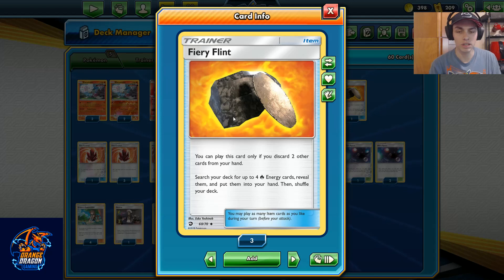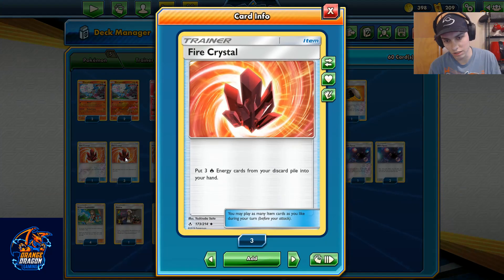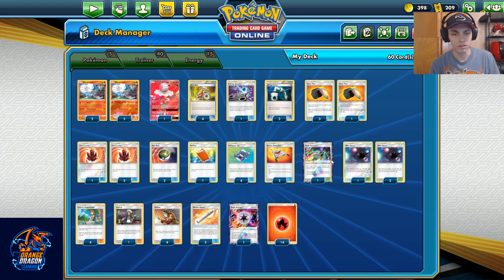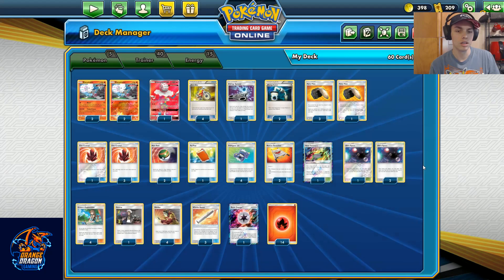One of the cards that was undervalued until now is Fiery Flint. Discard two cards from your hand, grab four fire energies from your deck, put them in your hand. You combo that with Fire Crystal — three fire energy cards from the discard pile back into your hand. You combo that further with Welder: attach two fire energy cards from your hand to one of your Pokémon — does not count as your attachment for the turn — then you draw three cards. That's good stuff.